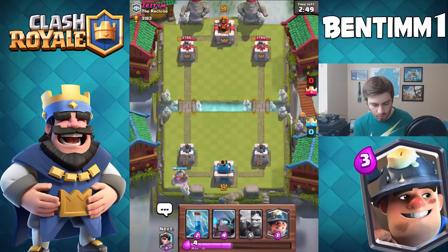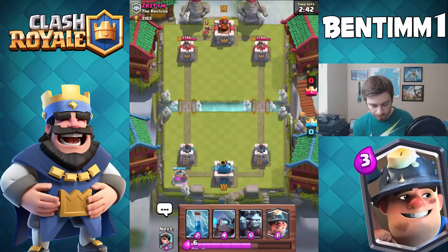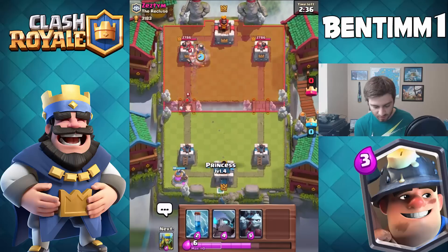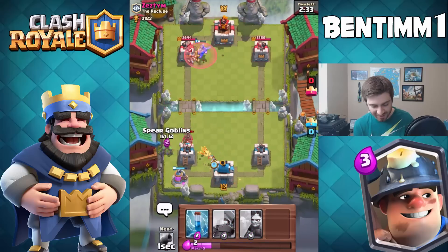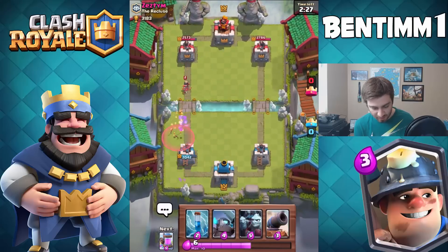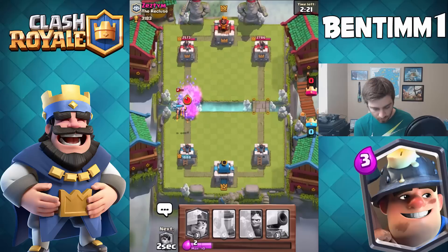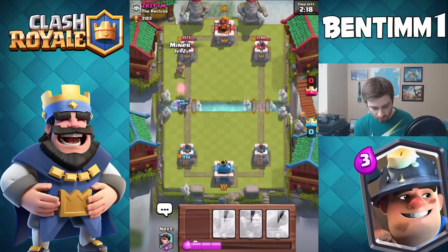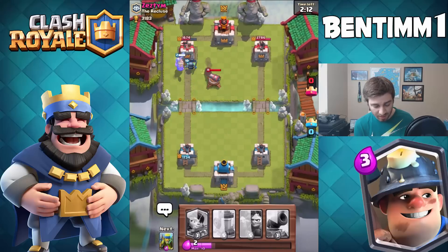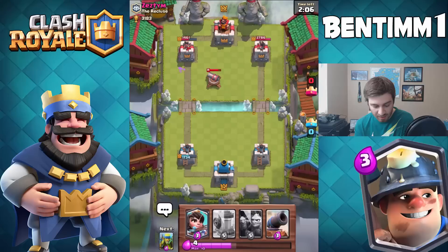This is probably the last battle here — just wanted to do a couple battles with this deck, get used to it, see how high I can push. It's early in the season. I'm actually going to use the Miner just to get rid of the Princess — but the Miner hits the tower instead. Oh no, the misplays! We got hit a lot. My Pekka got a shot off, that's all that matters. Bad misplays on the Miner twice.